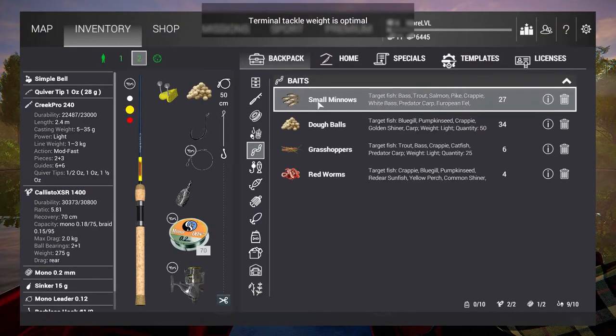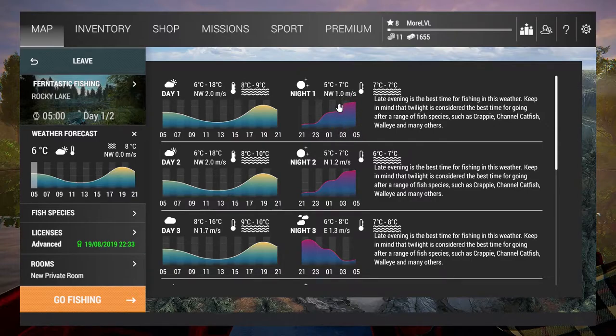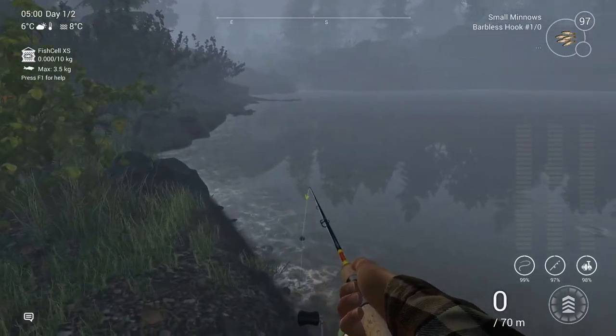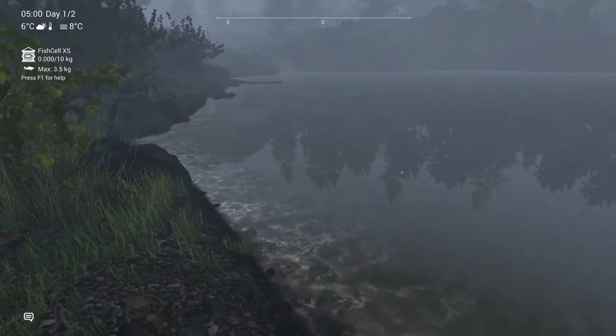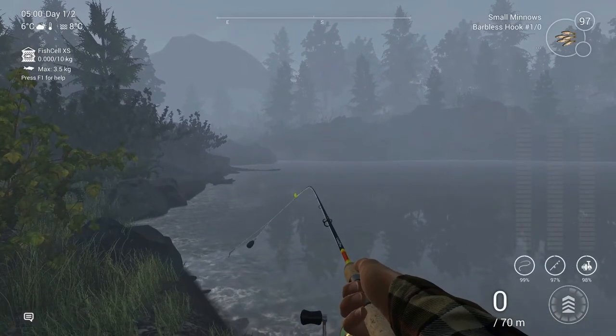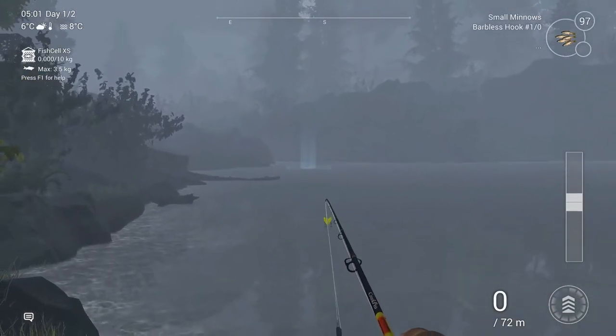My setup uses 0.2 millimeter mono with a 0.12 leader and barbless hooks of size 1 octopus. For bait I want to use small minnows. The spot I'm heading to is right here. I'm going to start at around two o'clock in-game, running from two to five, and cast it right into that spot over there.